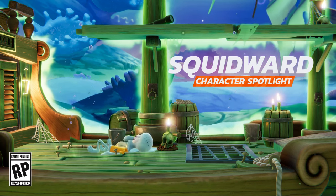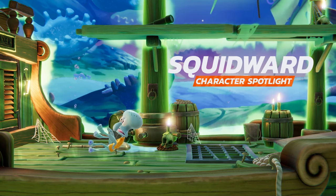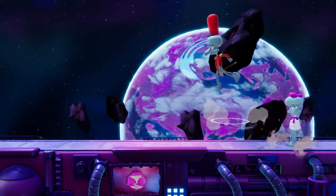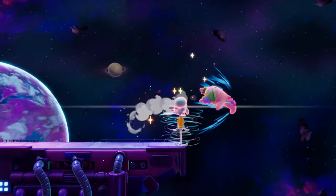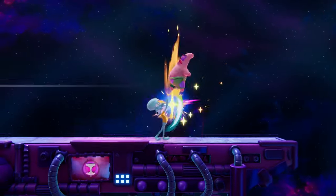Everyone's favorite neighbor, Squidward Tentacles, is the first character new to the Nickelodeon All-Star Brawl 2 cast that we'll be covering in this series of character spotlights. With unique movement options available at his disposal, vain popping anger that can be channeled into a huge speed boost and damage buff, as well as plenty of artistic talent, Squidward is here to show that he too can tussle with the best.